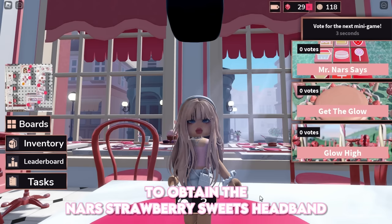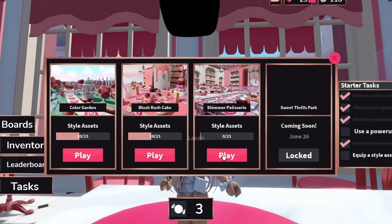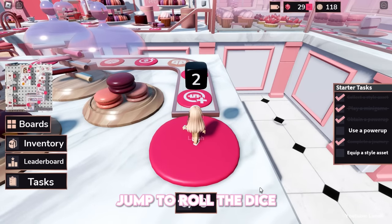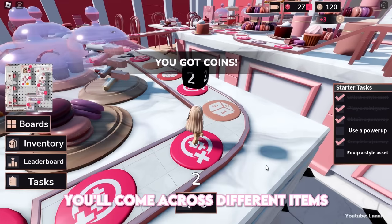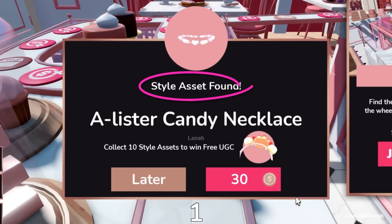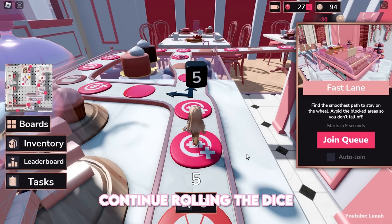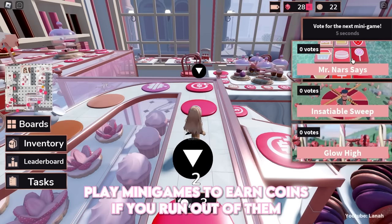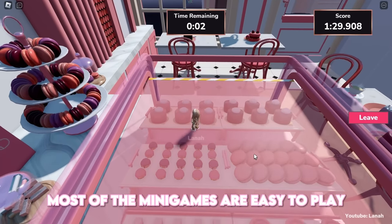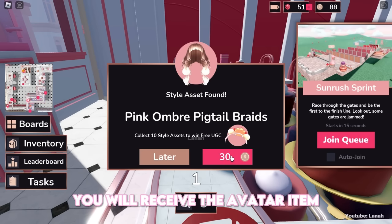To obtain the NARS Strawberry Sweets Headband, go to the Shimmer Patisserie board. Collect 10 style assets to obtain the item. Jump to roll the dice and you will automatically move to the specified place. When you land on a style asset, purchase it. You must purchase 10 of these — style assets cost 30 coins each. Continue rolling the dice and purchasing style assets. Play minigames to earn coins if you run out. Most minigames are easy to play. I also suggest playing on a private server. When you purchase the 10th style asset, you will receive the avatar item.